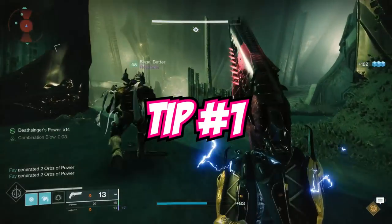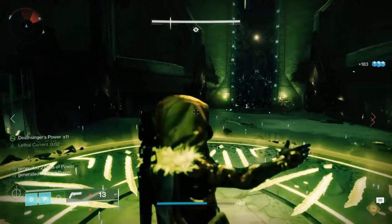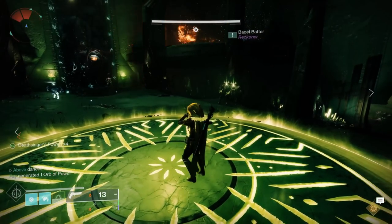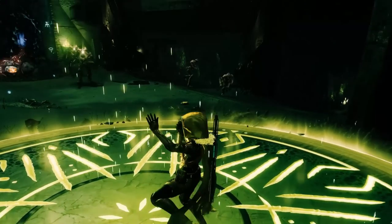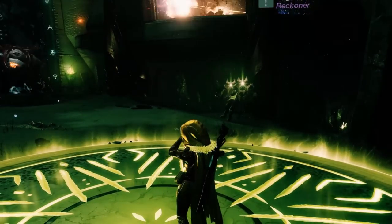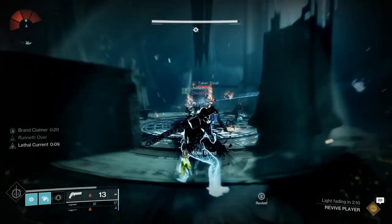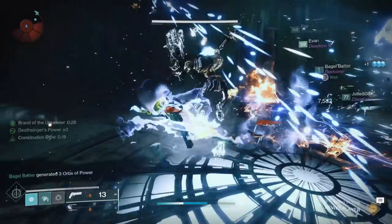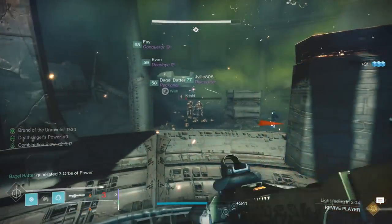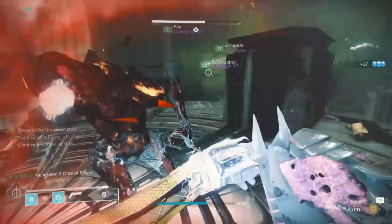The first tip takes place in the totems encounter, and it's going to take a bit of self-control because I'm going to be asking you not to kill the ads in the center of the arena. These ads don't actually aggro you for the most part — they just wander down to the right and left hand totems. The reason we want to leave these alive is because the more you slay them out, the less ads your teammates have on the plates to kill, which means our Deathsinger stacks won't count up as quickly and the encounter takes significantly longer to complete.